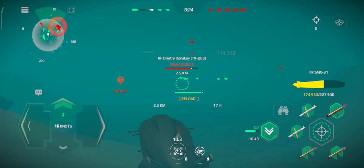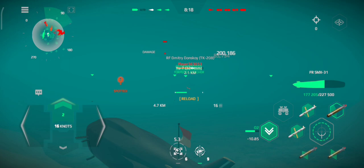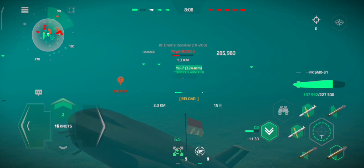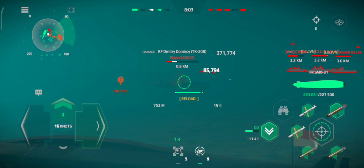Torpedoes standing by. Left turn, take course zero seven zero. Initiating damage control. Torpedoes in the water. Distance four seven zero and closing.